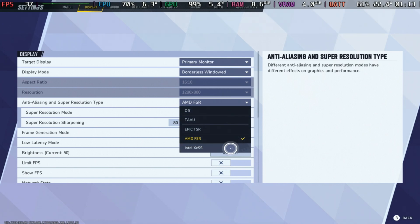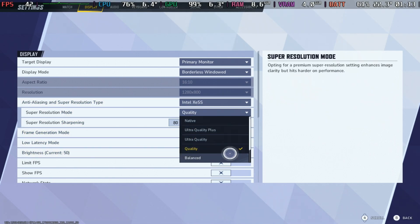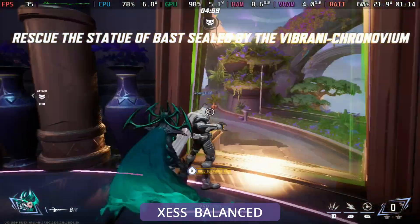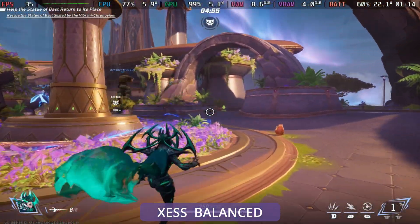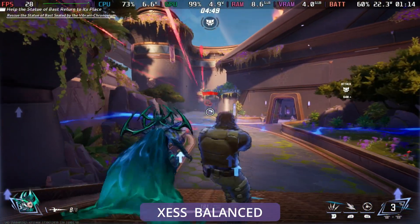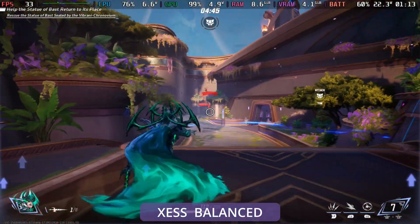So I will actually recommend that you either use the Intel XeSS on balanced or the Epic TSR, keeping the lowest settings though. In some areas this will push over 50 frames per second, but when the battles really start picking up it does dip under 30 very briefly. For the most part it does stick above 30 and is definitely in that playable category, although it can feel a little bit rough on occasion.